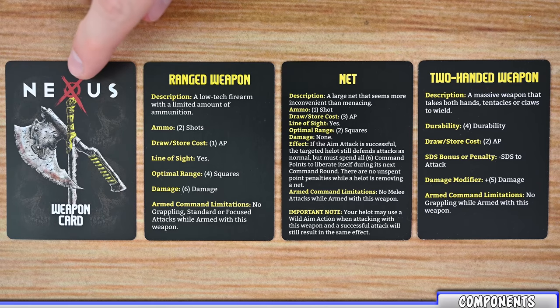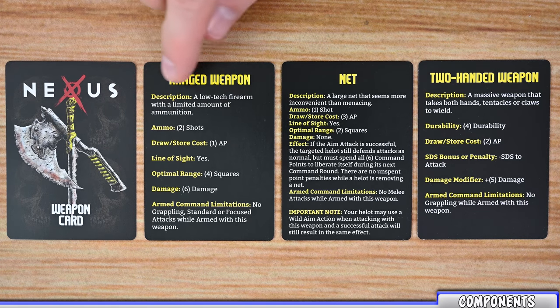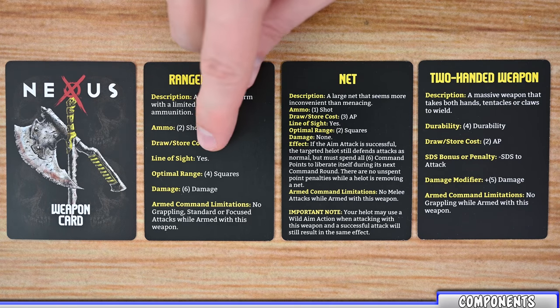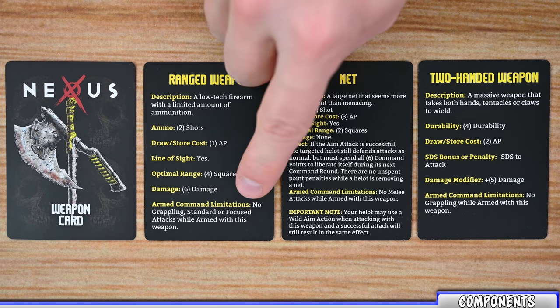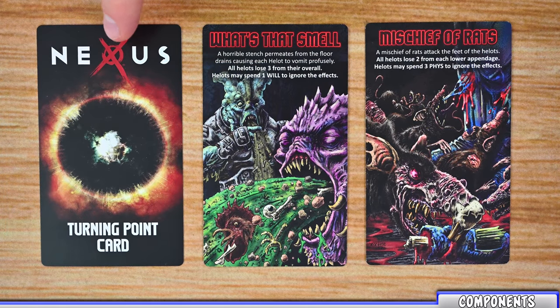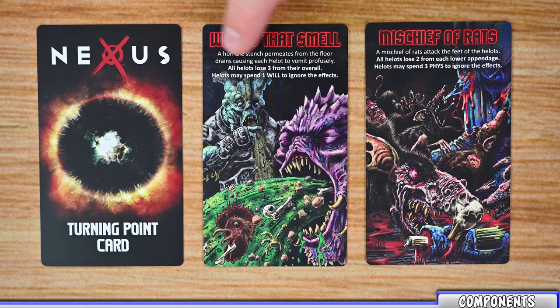The weapon deck contains all kinds of different weapons that players may gain throughout the game. Each weapon card lists the name on top along with all the different stats for that weapon, including a description of how to use it, if it has any ammo, any draw or store costs, if it needs line of sight, its optimal range, and damage that the weapon does, along with other instructions. The final deck of cards are the turning point cards. Throughout the game there are certain circumstances which, when met, will have a player draw a turning point card and resolve its effects. On the back of each card it lists the name and the effect, whether it affects just that player or all players, and these can be really nasty cards that shake up and change certain things in the game.